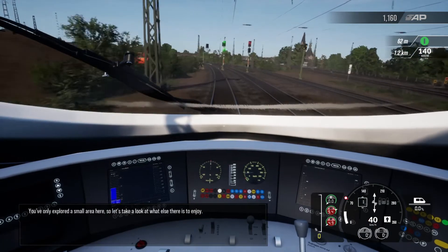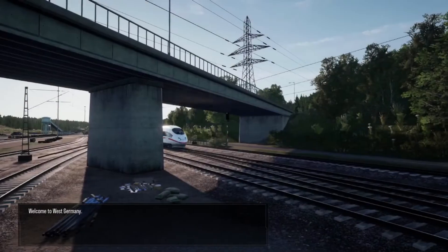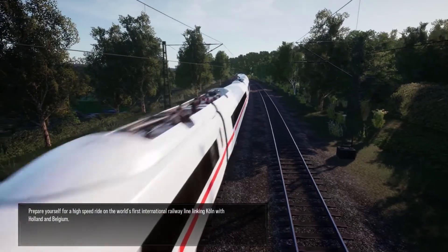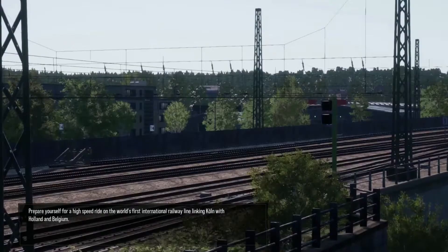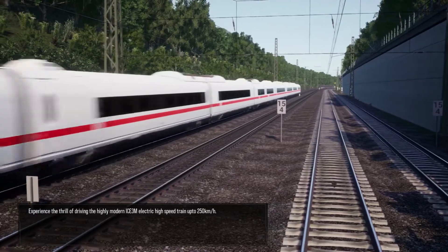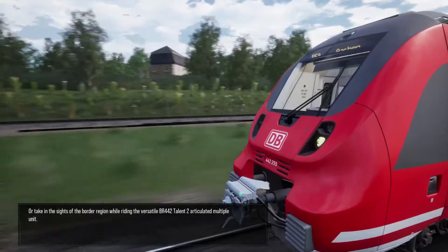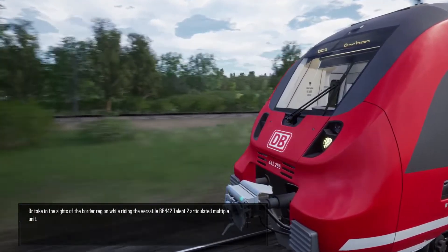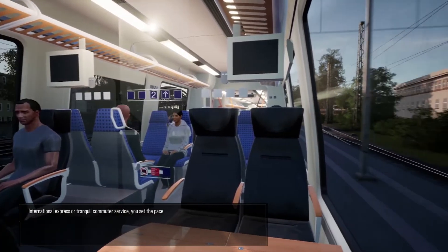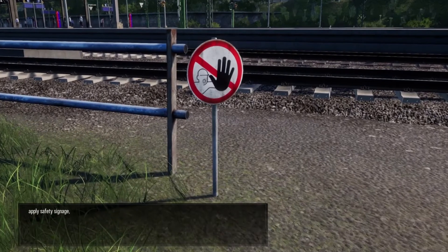Welcome to West Germany. Prepare yourself for a high-speed ride on the world's first international railway line linking Cologne with Holland and Belgium. Experience the thrill of driving the highly modern ICE 3M electric high-speed train up to 250 kilometres per hour, or take in the sights of the border region while riding the versatile BR442 Talent 2 articulated multiple unit on international express or tranquil commuter services. You set the pace.